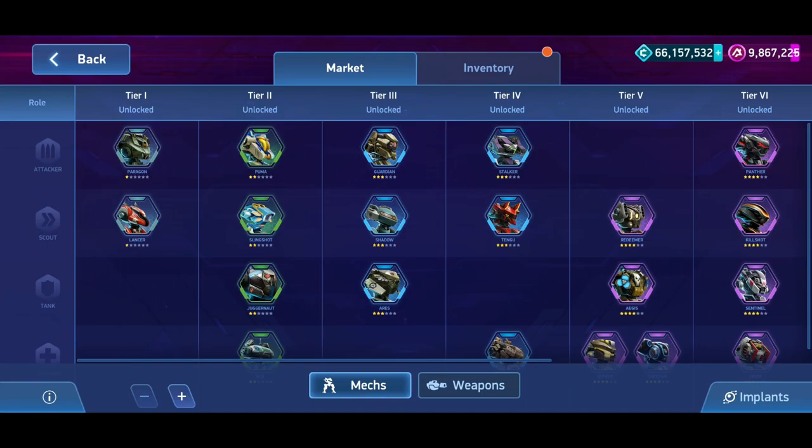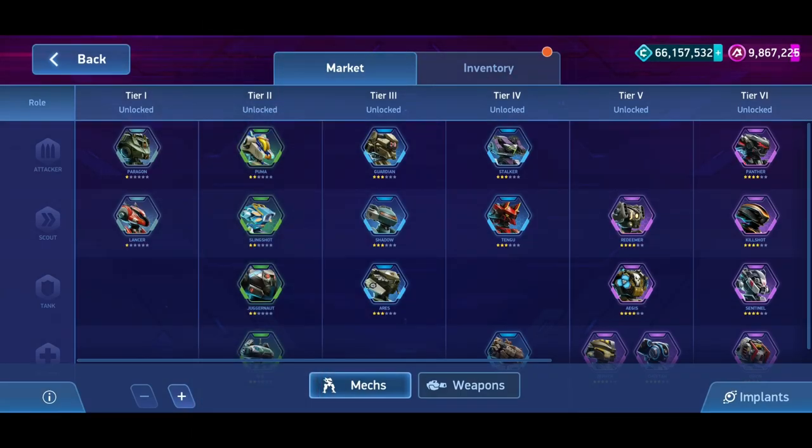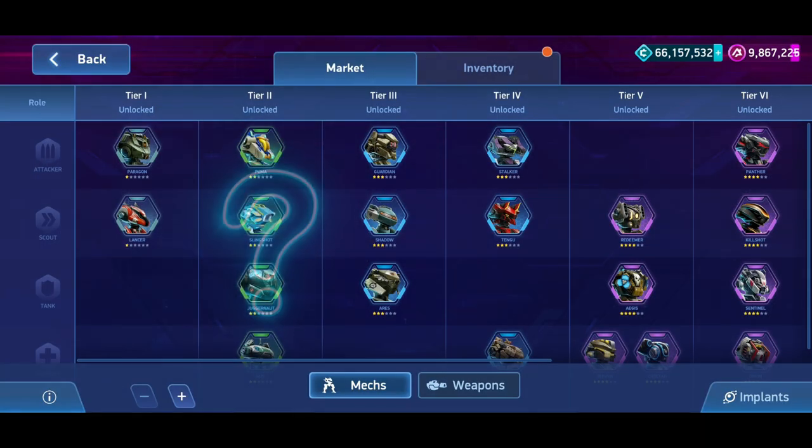We are in Stage 2 of the Gearhub system, so this episode is still geared towards beginners. In Stage 2, we find all four uncommon mechs: MD, Juggernaut, Puma, and Slingshot. But which of these mechs is the best choice?